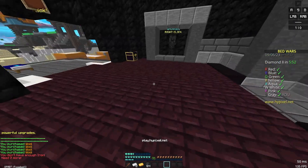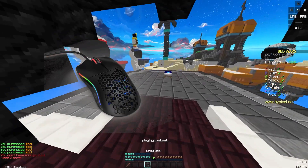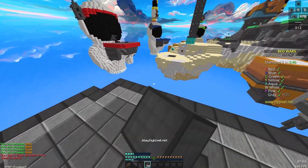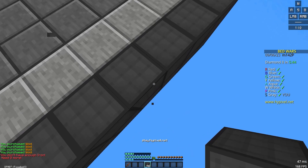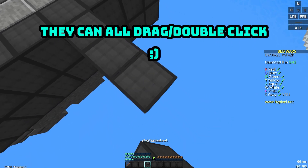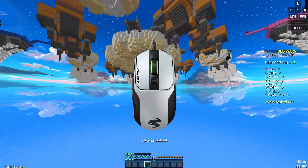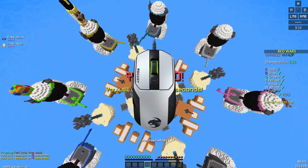Both of these mice have different versions, like the Model O- has the Model O, Model D, Model D-, and all the other wireless ones. The good thing about the Glorious mice are that they can all drag click and double click, so don't worry about that. For the Rokak Cane 100, there is the Rokak Cane 102, which is the same but white, with all the same clicking capabilities.